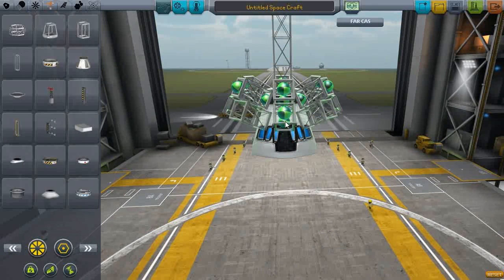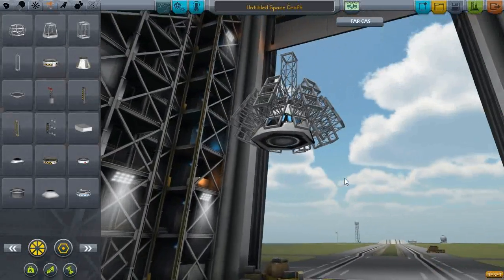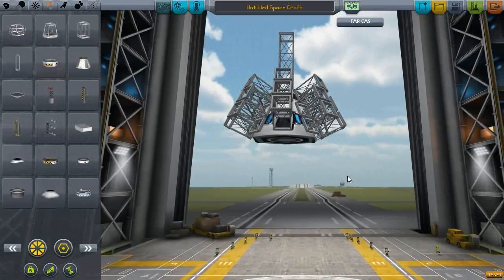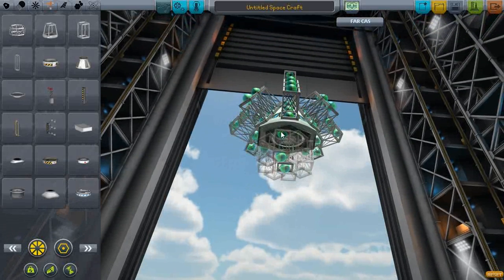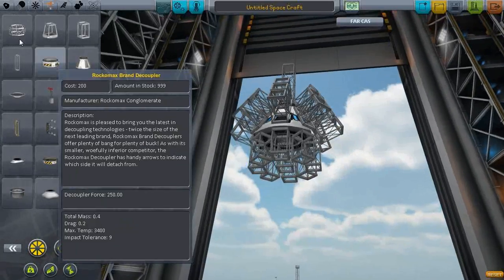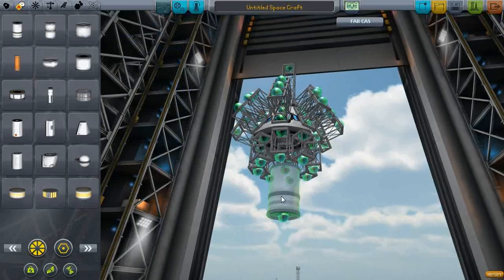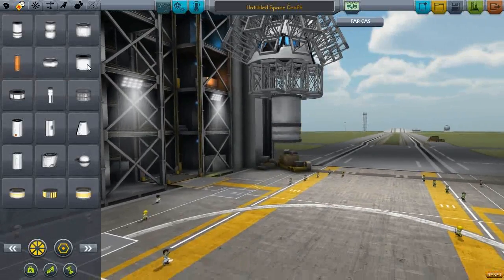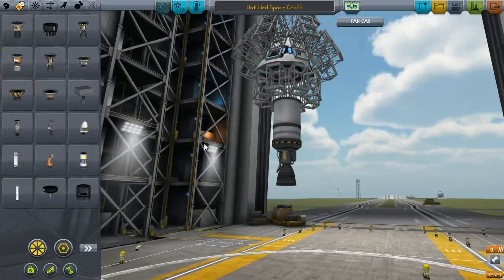I drop it from a bloody great big height. Because it's fun. The bottom is an issue. I mean, I have to attach a rocket on this to launch it as well. So let's put some propulsion on there. I just want to get it up to, I don't know, a kilometer or something. Not needing a ridiculous amount of thrust here.